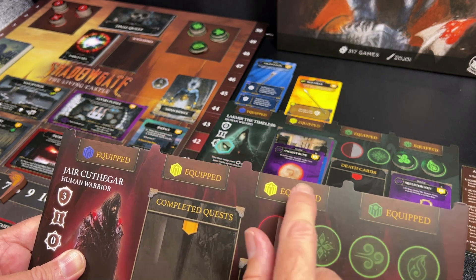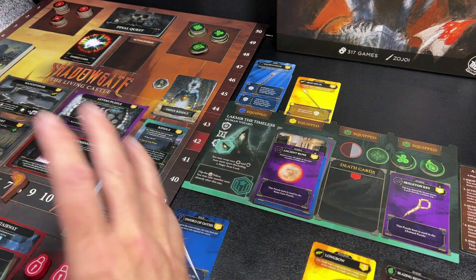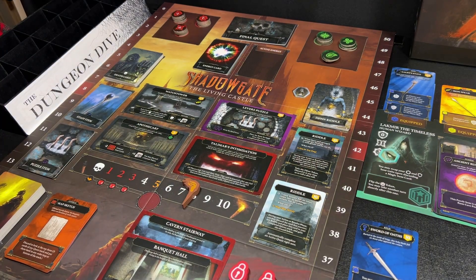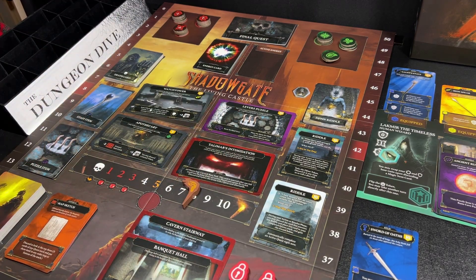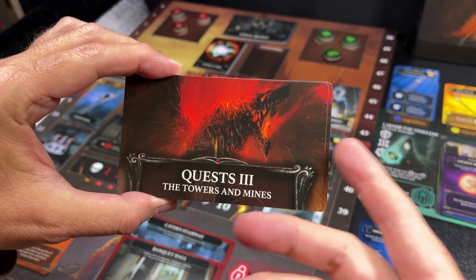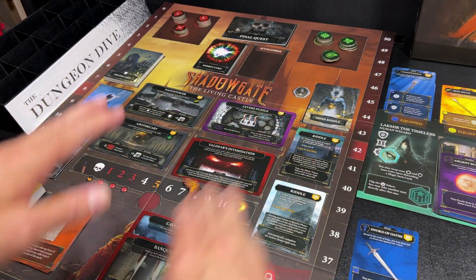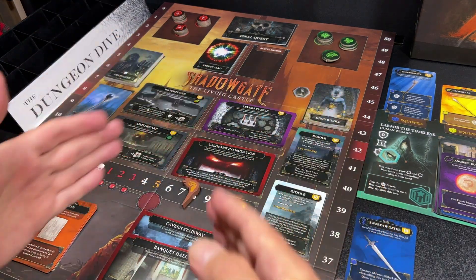Each character has a special power that becomes active when you are fully equipped with a complement of weapons and items. As soon as you fill up all your equipment slots you get to unlock your ultimate and use a super ability. What you are doing in this game is going into Shadowgate Castle and trying to solve a series of quests. On the board you will always have four active quests, drawn from decks of cards. As you move through quest deck one into deck two, you unlock the towers and the mines, and eventually move into quest deck three.